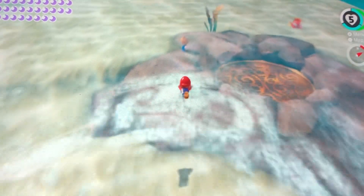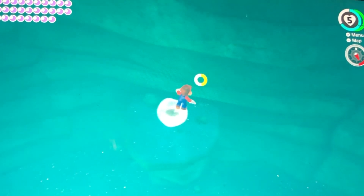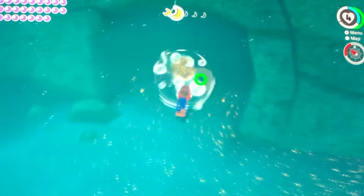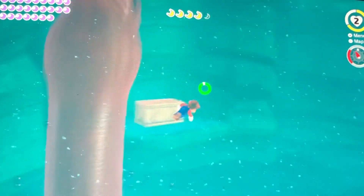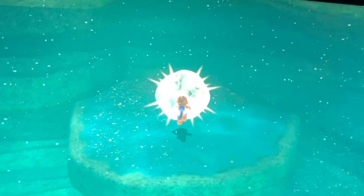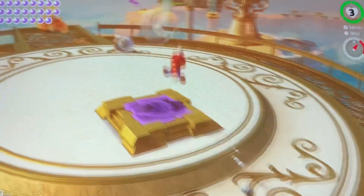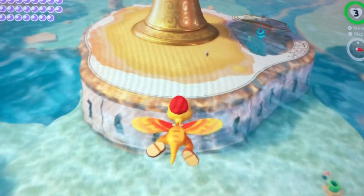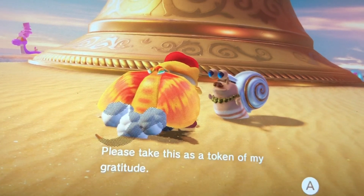Look, a scarecrow. I'll miss you for a little while, Cappy. Let's swim and find some moon shards. That's two. Round three. Got four. That's all five — moon shards in the sea. Here's a gliding — let's use gliding so that we can glide all the way to the glass palace.